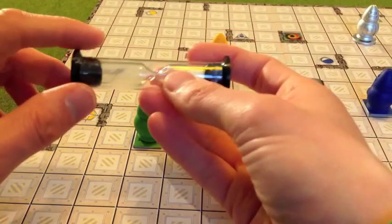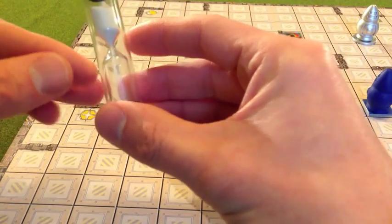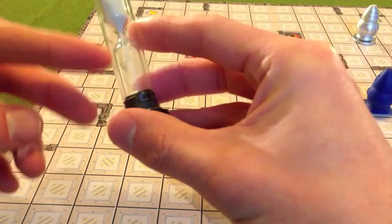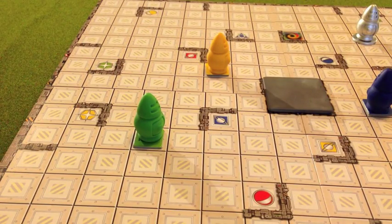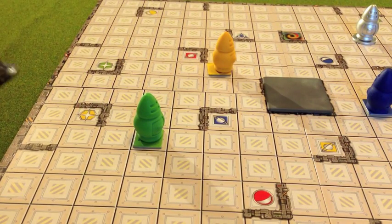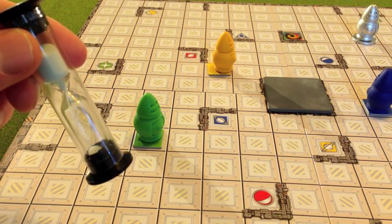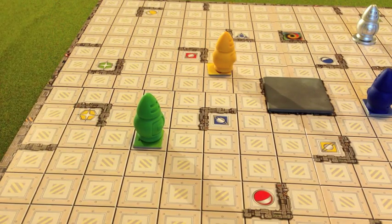When one person declares the number of moves they can do it in, this timer is turned over. Then the other player has an opportunity to try and do it in fewer moves. So for example, if I say I can get from here to here in six moves, we turn over the timer and the other players try to do it in five moves or fewer. And that's the basics of how the game works.